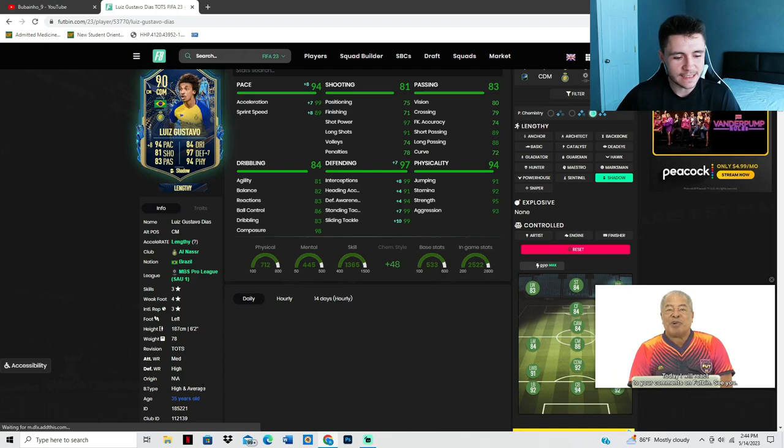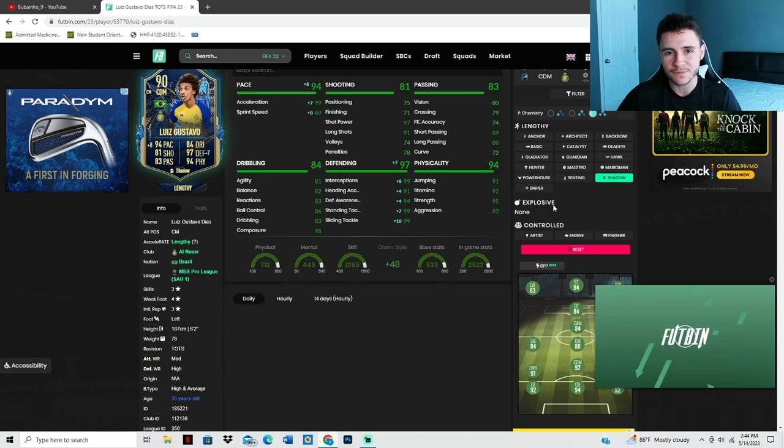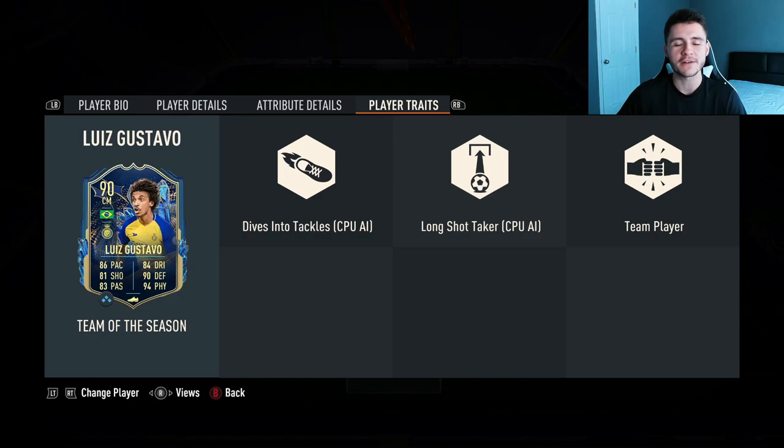Jumping on over to Footbend, we can see that Luis Gustavo does have the high and average body type which is really OP in FIFA 23. He does have the lengthy acceleration type and also controlled. If you want to play him as a more defensive minded midfielder then I'm going to personally throw on a shadow chem style — it's going to give him 94 pace and also 97 defending.